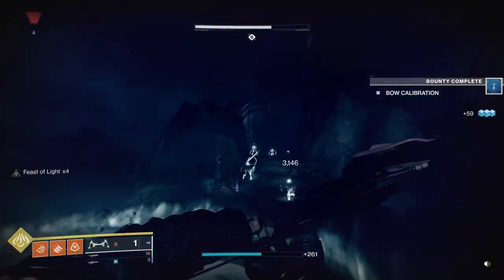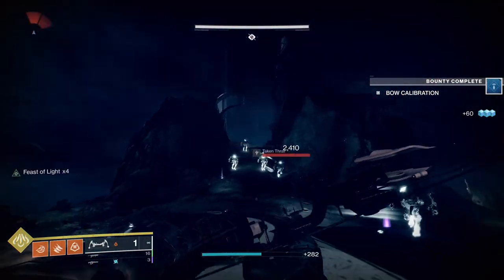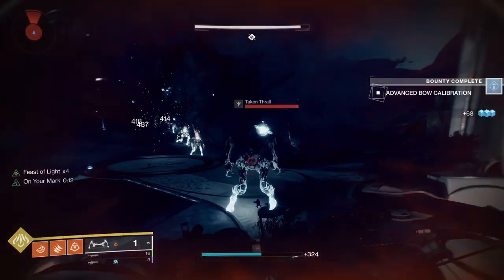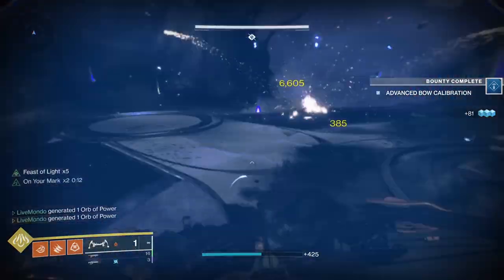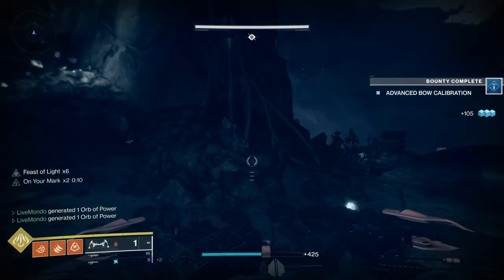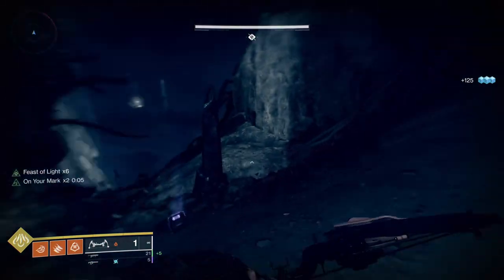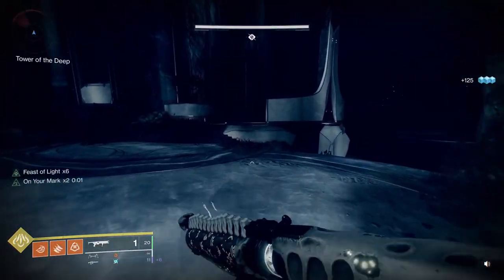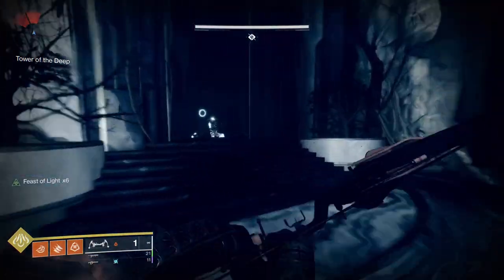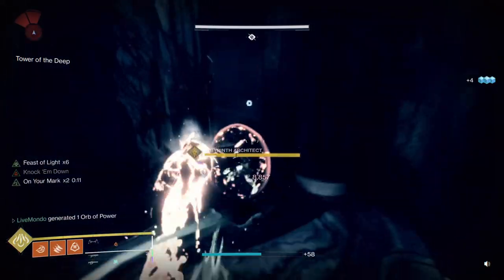Pretty straightforward. There are actually six symbols outside the centre area, because you do the centre area twice — so six symbols total to find. Be prepared: there are arc shields and solar shields. I try to leave my super for the solar knights. That takes care of them. As shown on the badly made map, Fire Breathing Dragon is a solar knight.